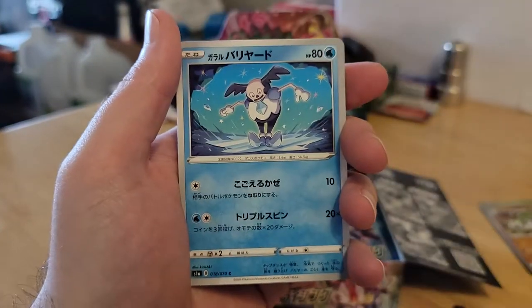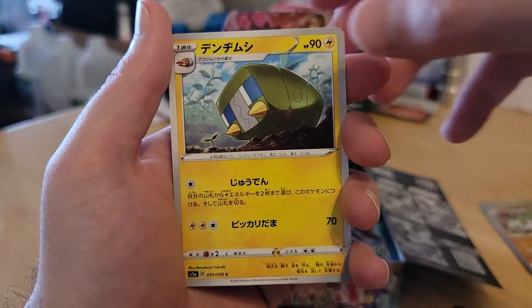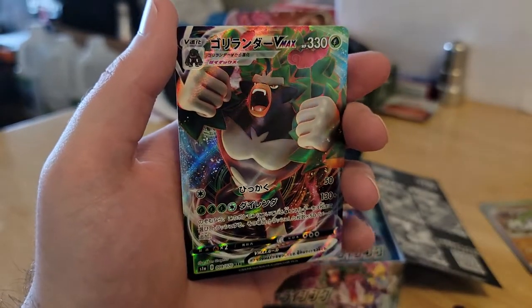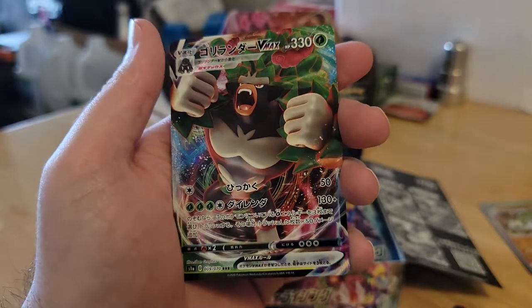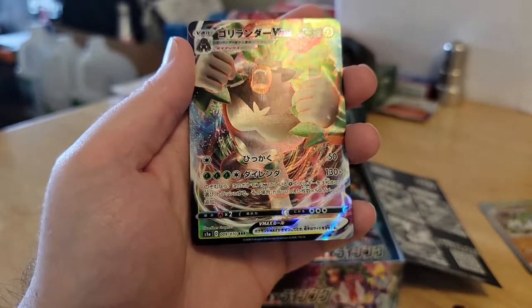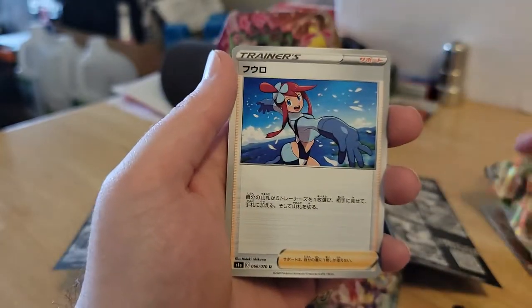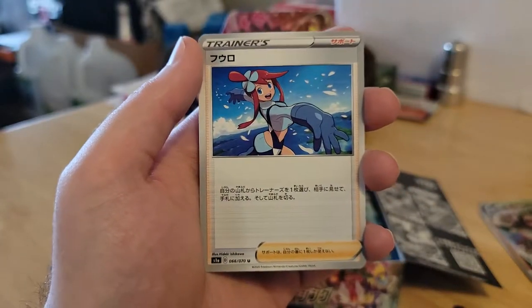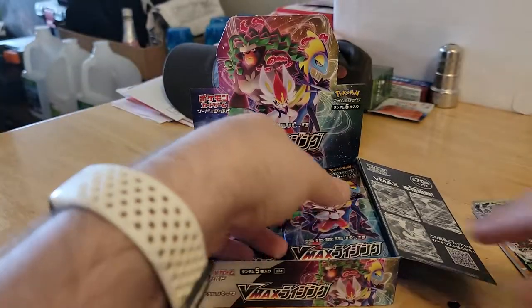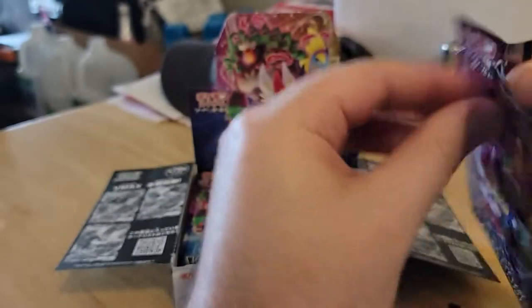Caterpie looking at the moon, Galarian Mr. Mime, Charjabug. Oh, there it is — Rillaboom VMAX! I think this is the last one to complete the normal set. That's a cool VMAX card. I hope there's a second one — probably won't be, but that would be nice. And Skyla. I already have two or three of the other two — Cinderace and Inteleon. Two of them, because I've got both of them in the other pack.